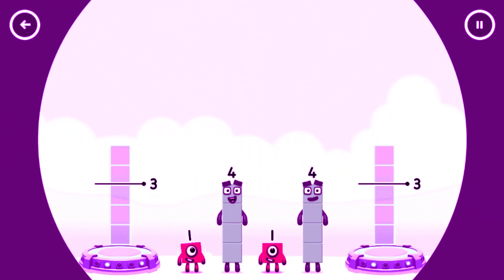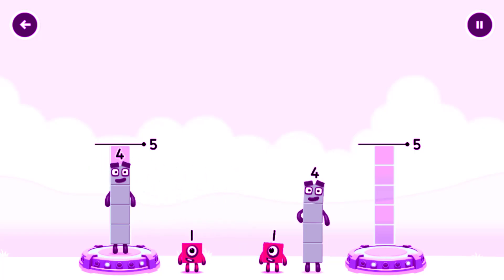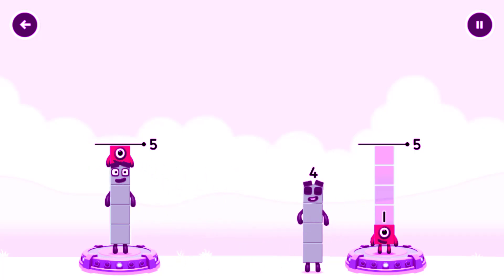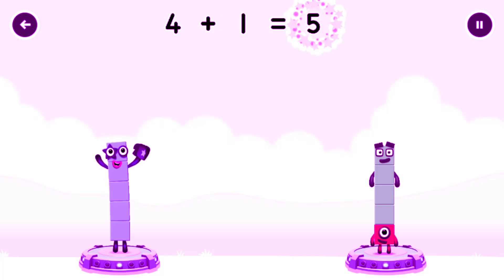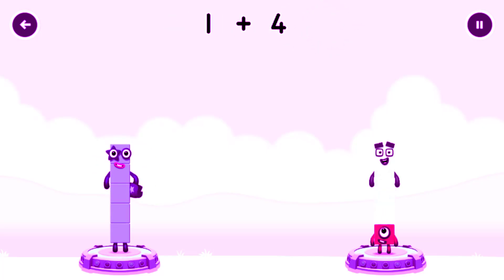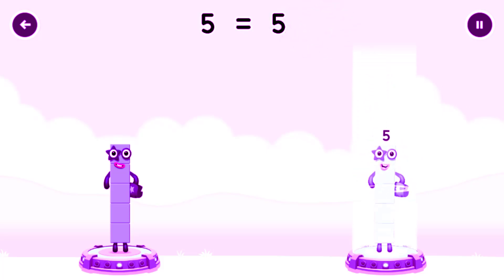Share the number blocks evenly to make two groups of five. 4, 4, 1, 1. That's right! 4 plus 1 equals 5. 1 plus 4 equals 5. 5 equals 5.